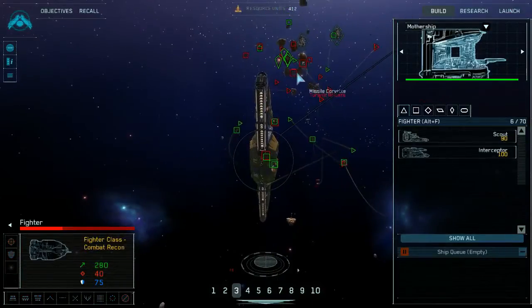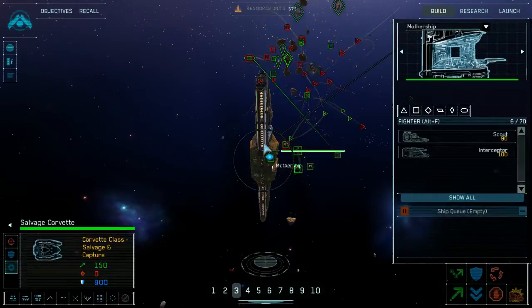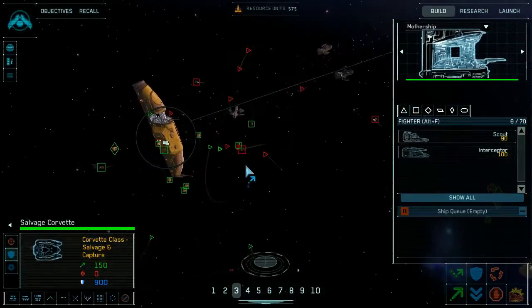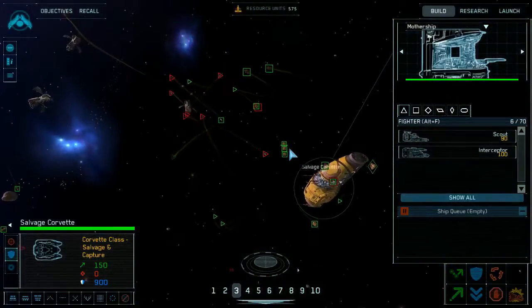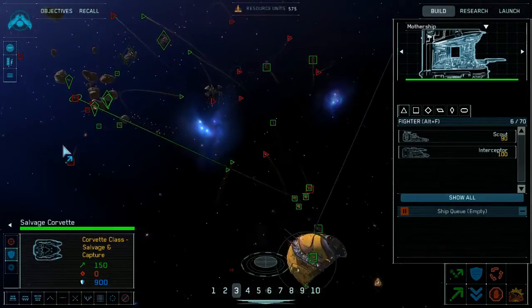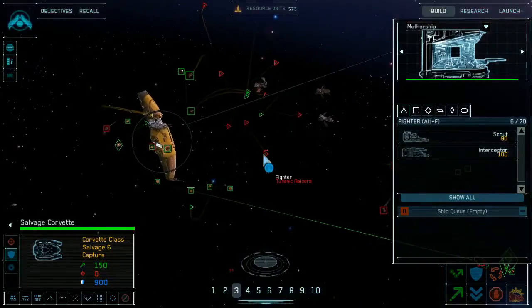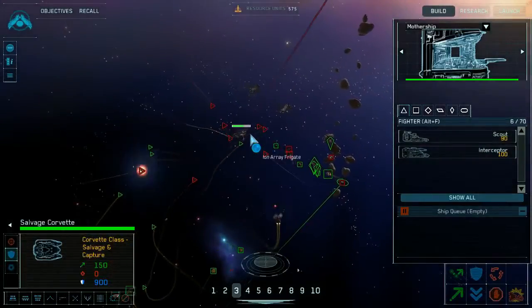I wonder if I can just set these salvage corvettes on patrol and have them grab whatever enemy ships they can — that would be awesome. Resource collector under attack. My minions are out there kidnapping enemy ships.